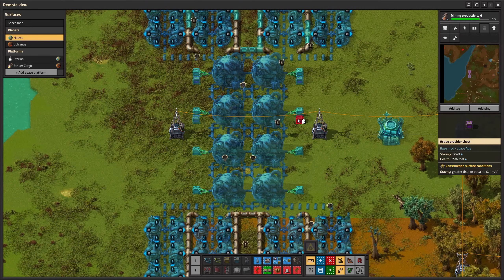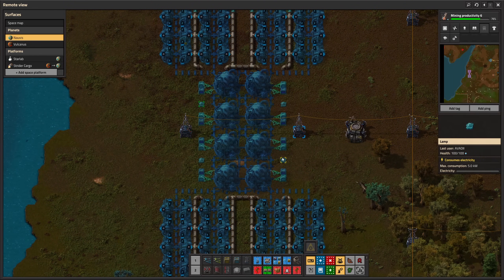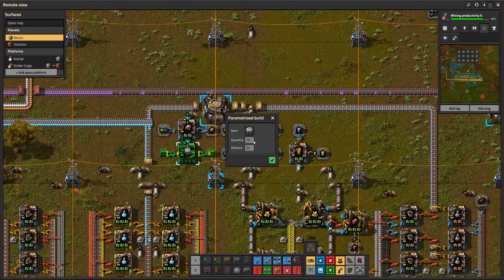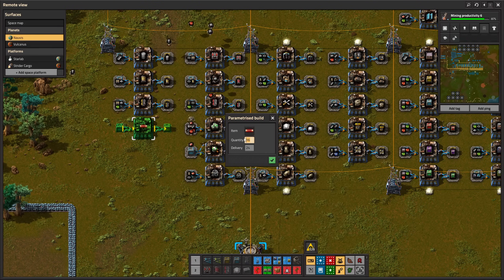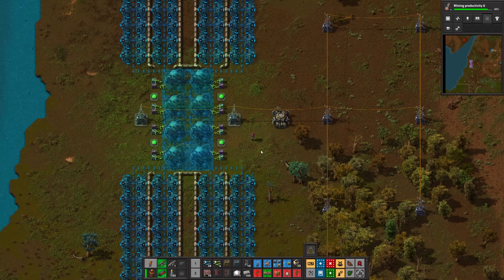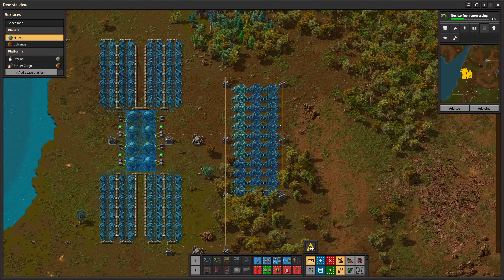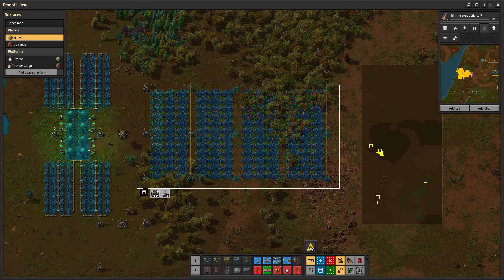I'm using requester chests and the bot network to transport the uranium fuel cells, and active provider chests to get rid of the depleted cells. I have to build around 192 turbines for this reactor. In the past, steam throughput in the pipes was also a huge concern, but since 2.0 you don't have to worry about it at all.